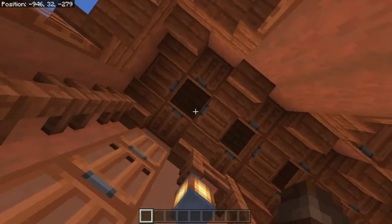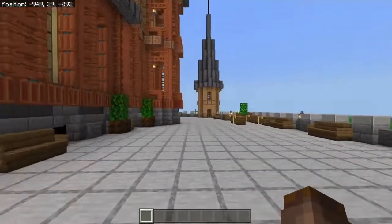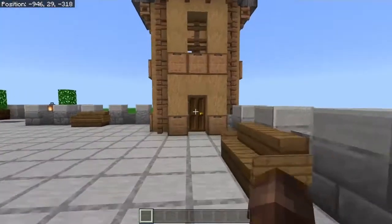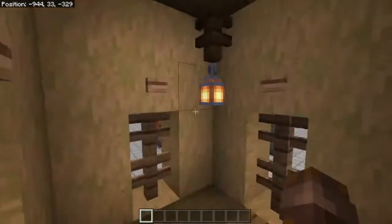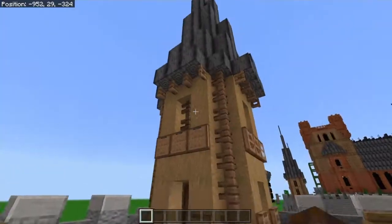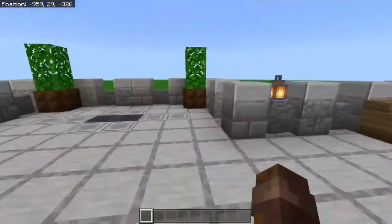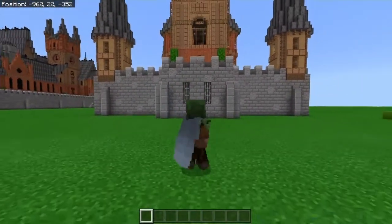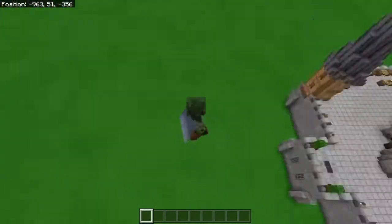I just thought it looked cool so I used it again here and in a few other places. Let's continue around the sides. This is one of these towers — I actually did do the interior for these, but there's nothing really special; they just exist. They look cool from the outside but there's no reason people would go in there. Right here we also have an extended area of the stone platform which gives you an even better look at the surroundings.